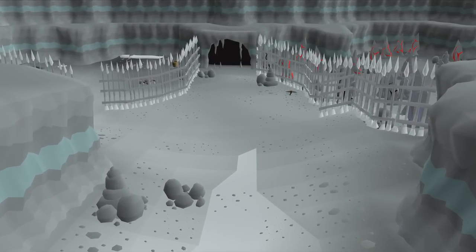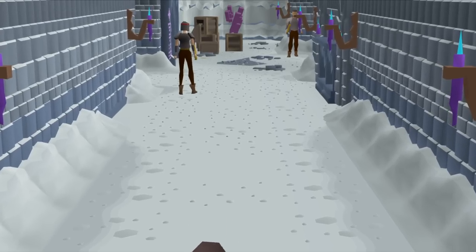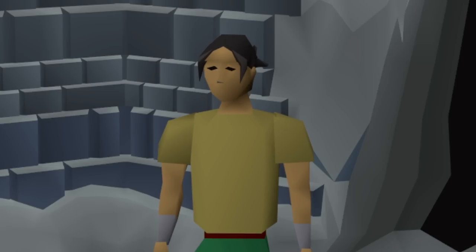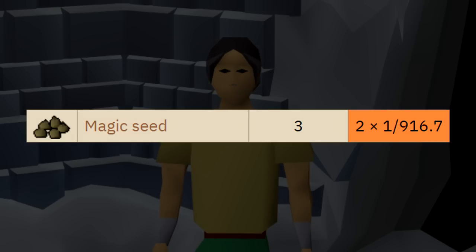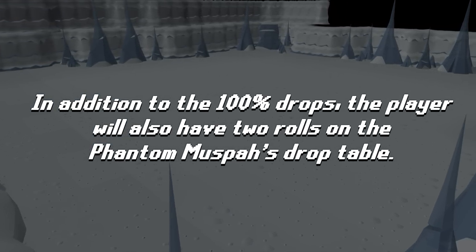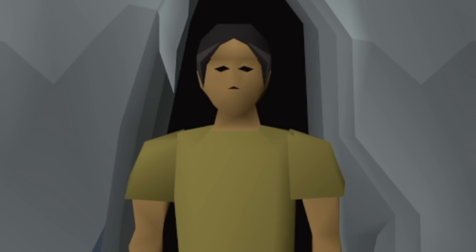Around the time the Phantom Muspa was released, I did 151 kills of the boss and safe to say, I was absolutely spooned. But I always kind of wrote off the boss for On Drop Rate, as the Venator Shard is only 1 in 100, which wouldn't really make it too interesting. Later on, I realized the boss has a massive seed table, with a drop of 3 magic seeds being 2 in 916 — or 1 in 485 — as the boss drops 2 items every time it dies. That's a perfect drop rate to make things interesting. So in this video, we are killing up to 485 Phantom Muspa with the goal of seeing that triple magic seed drop.